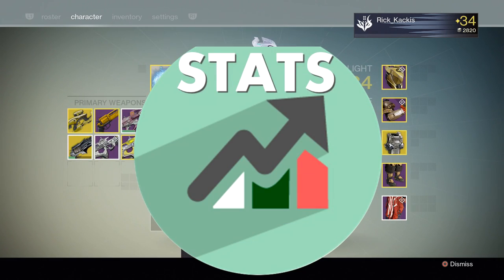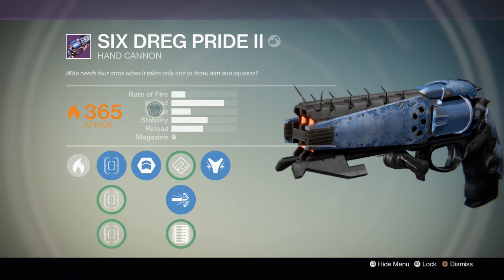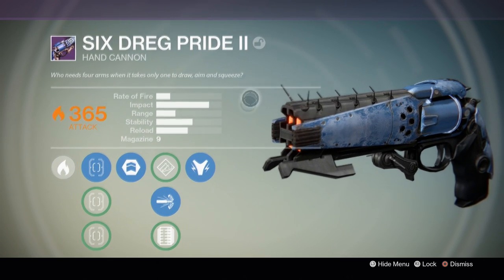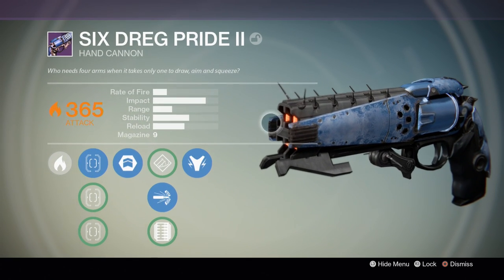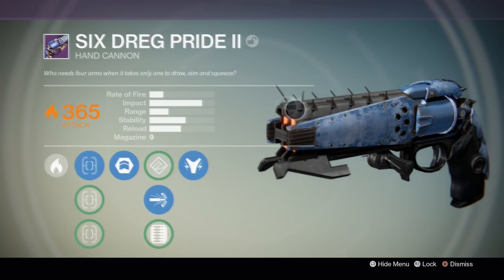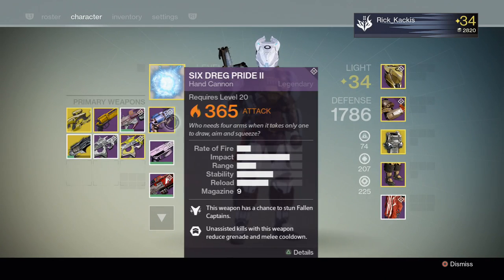Let's go over the stats of the 6 Dreg Pride. With rate of fire, impact, range, stability, reload, and even magazine size, nothing really stands out. These are very common statistics for a hand cannon. Bungie really likes copying and pasting gun statistics and then simply changing the appearance and the perks, and that's pretty much what they've done here.